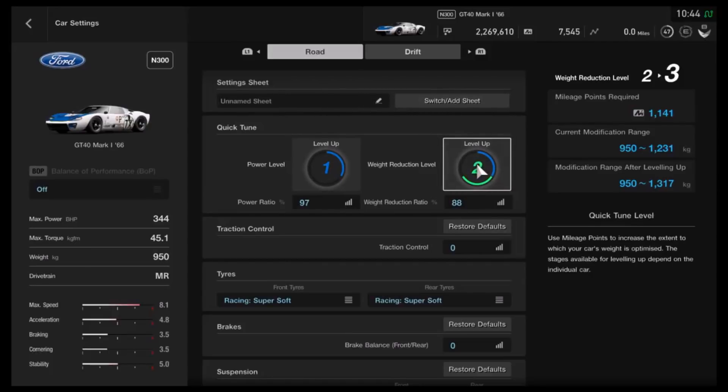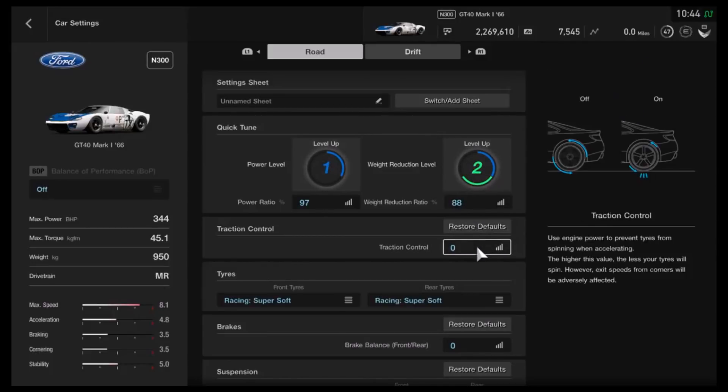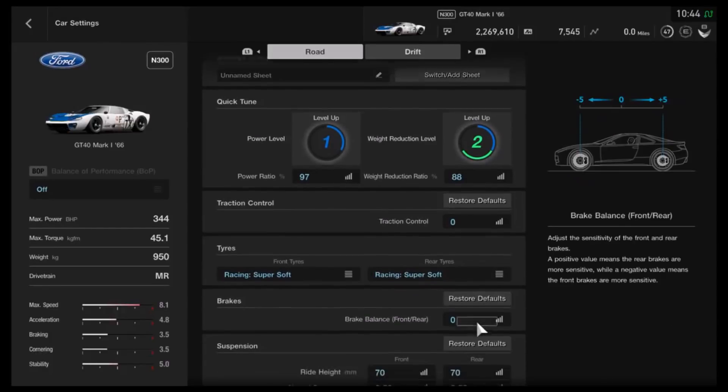I'd recommend dropping the weight as much as you can. For power, you want to get up to the peak of N300, which is 344 horsepower. Traction control I've got turned off — that'll depend on you. Racing super softs for the full amount of grip. Different people like to put different tyres on, especially front to back — that depends on your personal preference. Brake balance I haven't touched.